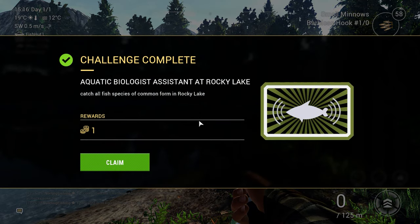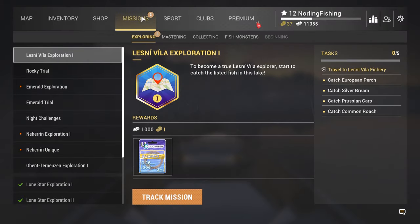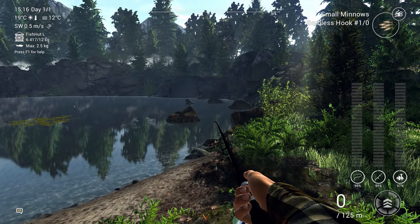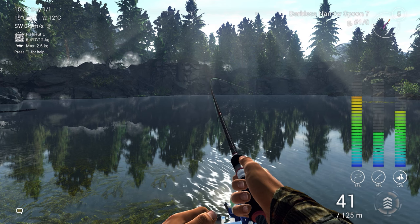Released it and let's see the loot for completing the mission. Well it seems we needed to actually get the Golden Colorado on a spinner or any lure, not with live bait — so we still need to get another one and release it to complete the challenge. Another behemoth on the lure — no clue what it is but it seems like another rainbow, maybe even a Cutthroat.